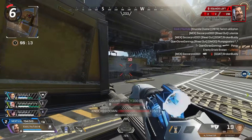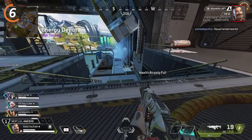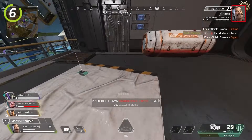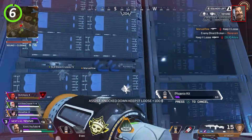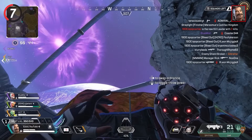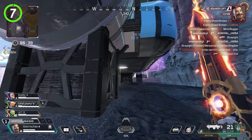The further away you are from your enemy, the stronger the sticking magnetism is for your knuckle clusters — the further you are, the easier it is to stick your opponent. That's why it seems so much easier to attach knuckle clusters, but sticking someone with an arc star from far away feels almost impossible. Whenever you have grenades, toggle your throw power — this will let you throw sky nades, which is much better in most situations than launching them straight at your enemies.